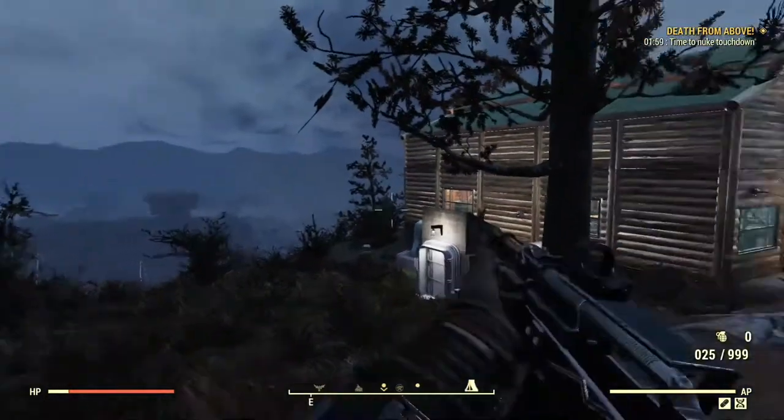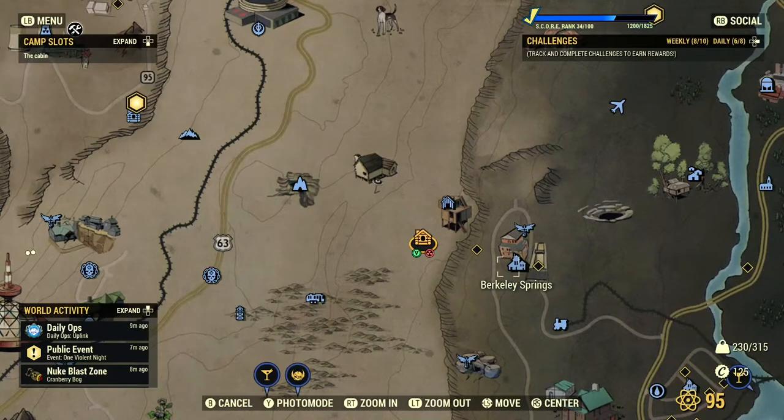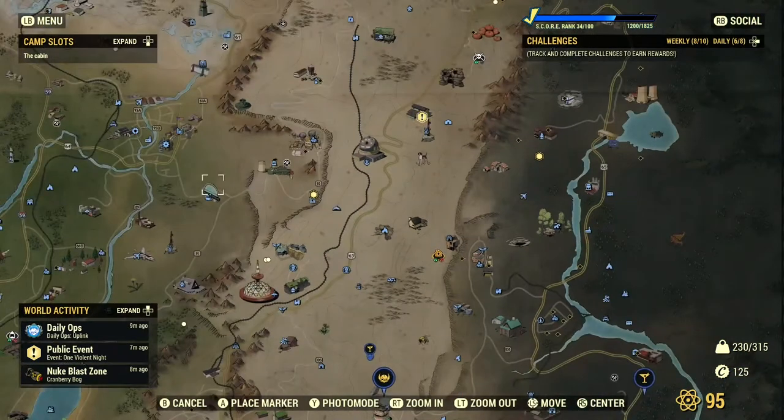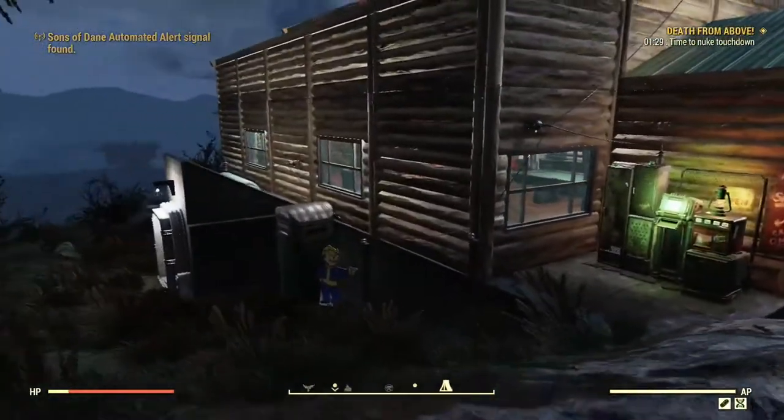Alright guys, this is what it looks like when you spawn right into it, so you just get a good view of the cabin and a good view of the landscape around it. In case you guys were wondering, this is where it's located on the map — if you need Vault 76, it's right over here for reference.